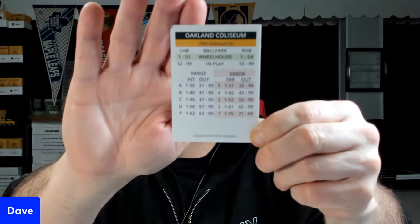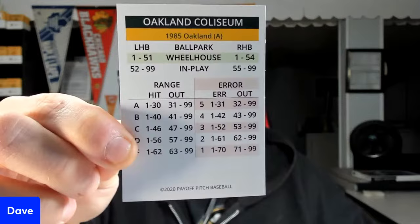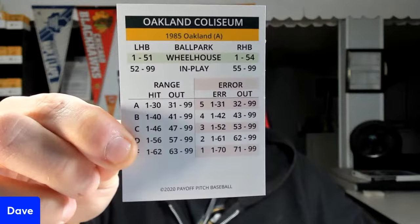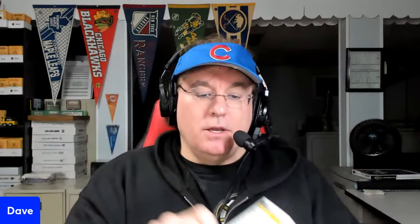The 2d6 on any pitcher card goes from 2 to 12. From that roll you'll either get directed to the batter's card where you read the percentage die to figure out what happened, or sometimes if it's a defensive check, in play, or ballpark it sends you to the ballpark card. So if it says defensive check, range, error, or ballpark, then you go to the ballpark card next.